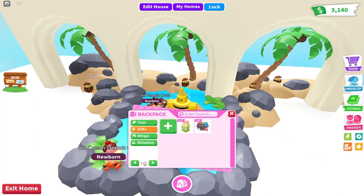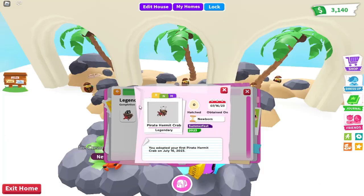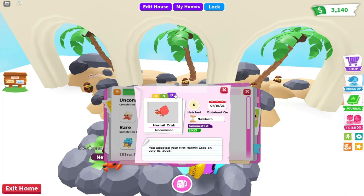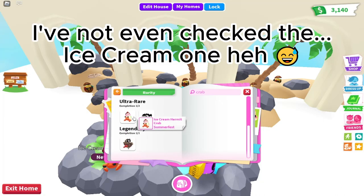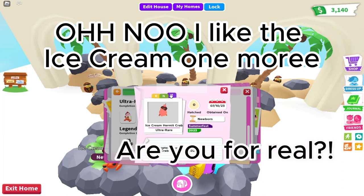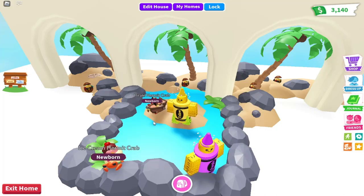Wait, what does it look like as a neon? Oh wow, that's cool, it's just green. I don't know if I like that. I like the mega more. I feel like the megas are always cooler than the normal ones, but it reminds me of like seaweed. I like the hermit crab most. Oh wait, I'm not even looking at the others. I like the castle hermit crab the most. I'm not even checking the ice cream one. Oh no, I like the ice cream one more.